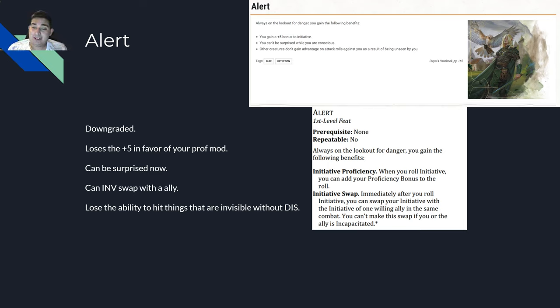The new Alert has a prerequisite and is not repeatable. For initiative, when you roll initiative you add your proficiency bonus to the roll. It used to be plus five and now it's more than likely a plus four by the time you finish your game. At maximum the proficiency bonus can be plus six, but that is very high tier games, level 16 or 17. Everything else is going to be threes, twos, and maybe a four by the end of your campaign.